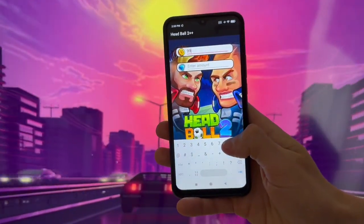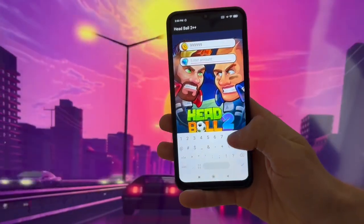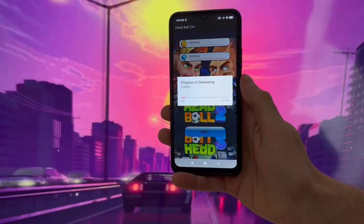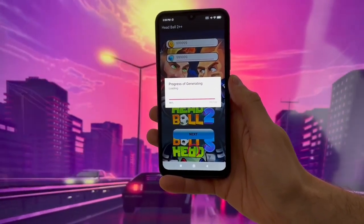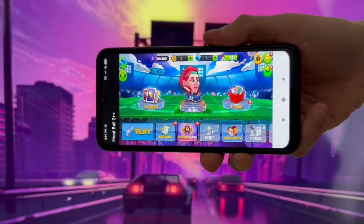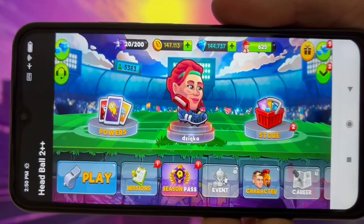Basically, all you have to do in Headball 2 Plus Plus is to simply type your desired amount of diamonds — you can type any amount you want. Just go ahead and type it, and make sure it's turned on like this. Now when you simply hold this next button, it should send into your account. As you can see, the exact amount of diamonds you typed just loaded up.